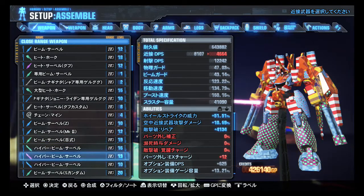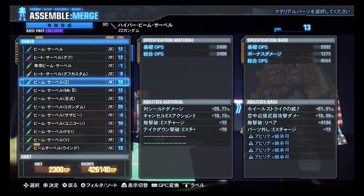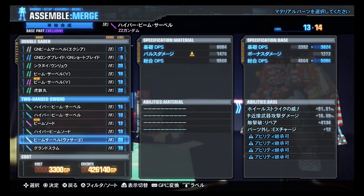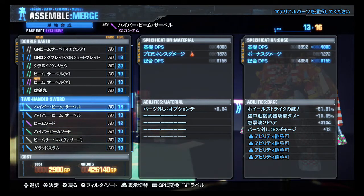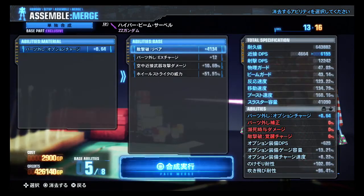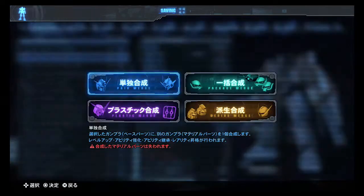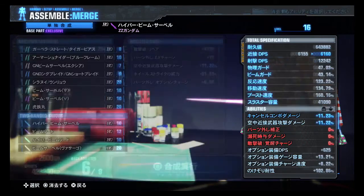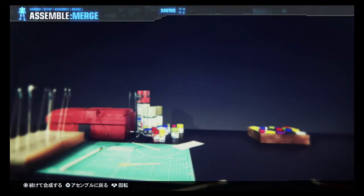Hyper beam sabers — I have a main one that's level 16 but now the purple one's going to be level 16 too. It's going to be under greatswords, I'm certain — two-handed swords, yeah. There we go. Okay, the Epion beam sword — it's new, that won't need combining, that will be convenient. Level 16 merge again, two-handed sword hyper beam saber.